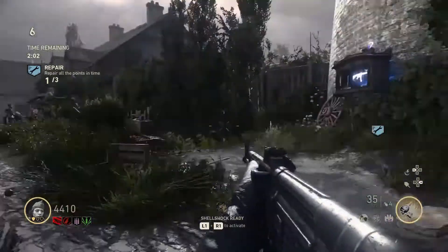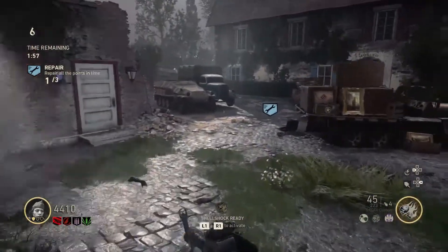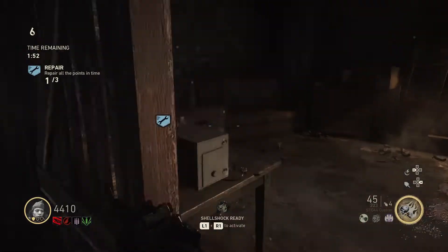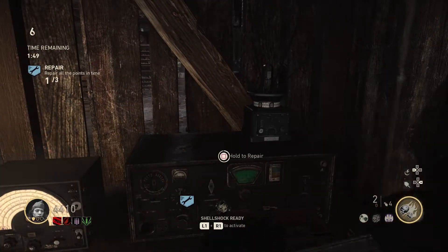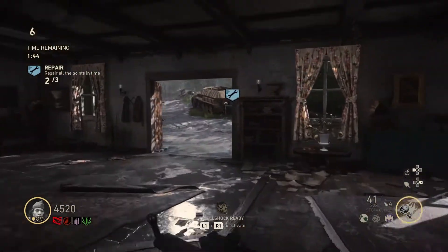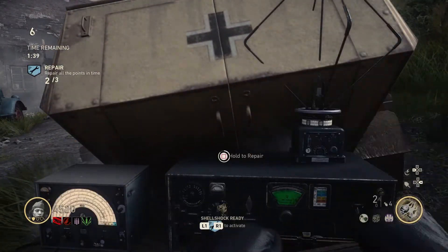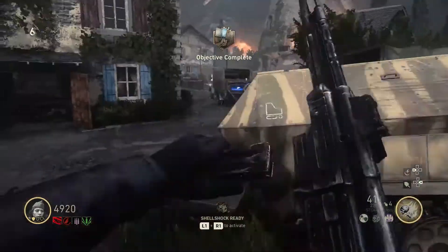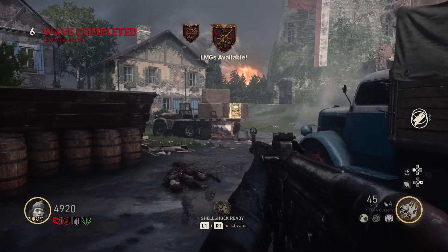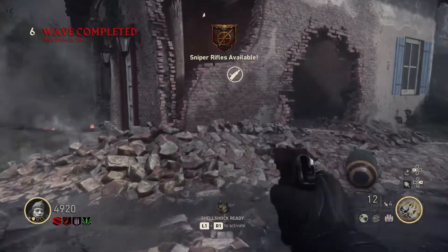Probably wouldn't be a bad idea to use Shellshock a little more often since I've got it charged up and I'm not doing anything with it. Run to a new area, use it while enemies are taking time to appear and you can get out. Let's get the last radio. As you can see, I'm down two armors but we'll replenish it right here. And you've got light machine guns and sniper rifles — thanks for sniper rifles, these things are useless.